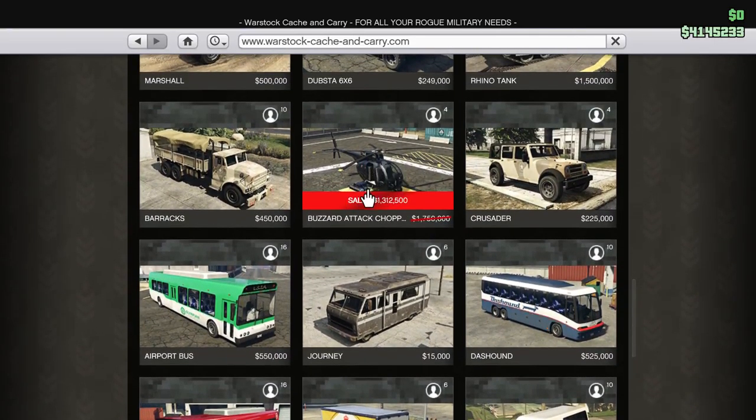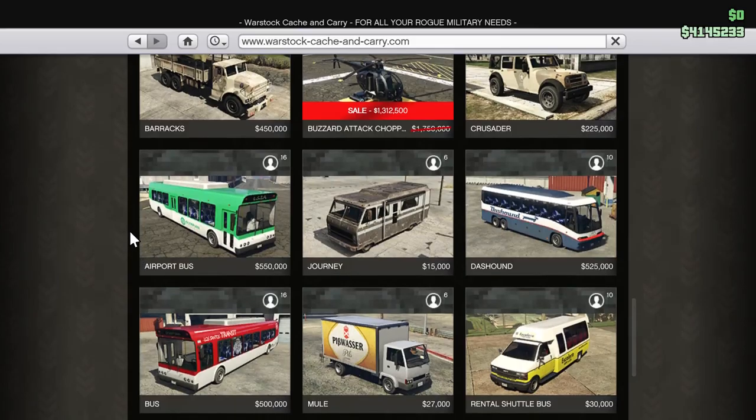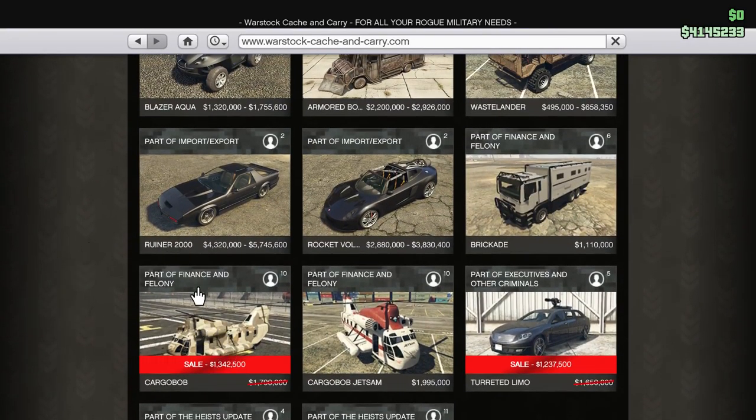There's the Buzzard — hopefully I'll do a Buzzard video soon. It's definitely worth it, probably the most valuable and useful purchase in the game overall. The Buzzard attack helicopter is useful for a lot of different things, and it's almost built into the CEO program. But today we are getting the Cargo Bob.